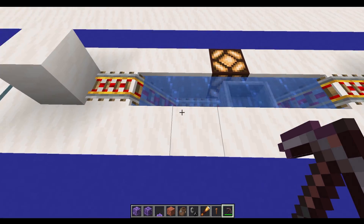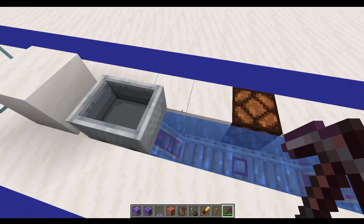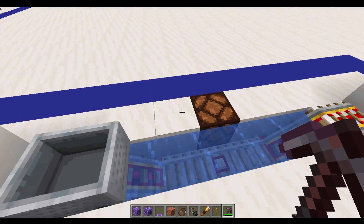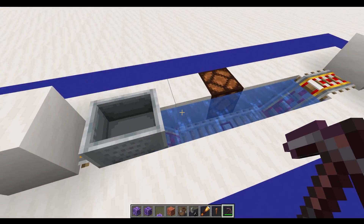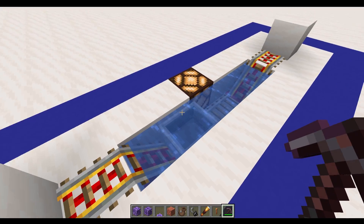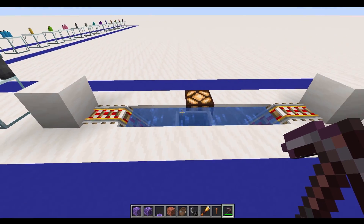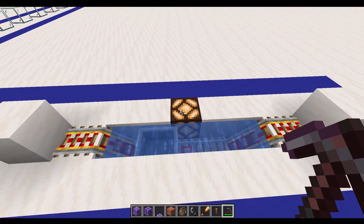Another thing that will probably be useful is waterlogged rails. Rails will no longer be popped off by water, which is a bit of a mixed blessing — because as anybody who's gone to a mineshaft and wanted to pick up all the rails by just chucking down a bucket of water won't be able to do that anymore. However, it does mean that you can have all sorts of fantastic contraptions. When minecarts go underwater they do lose quite a lot of speed, but all the rail types seem to work and this is now fully waterloggable. They're going to be waterlogging some other blocks in the future as well.